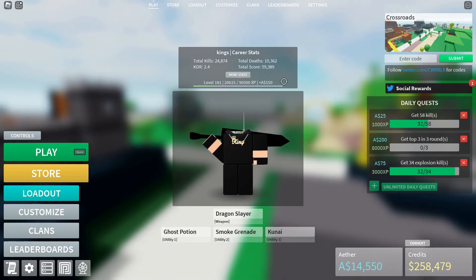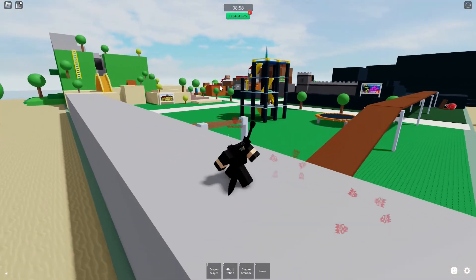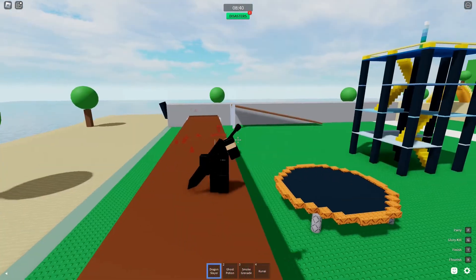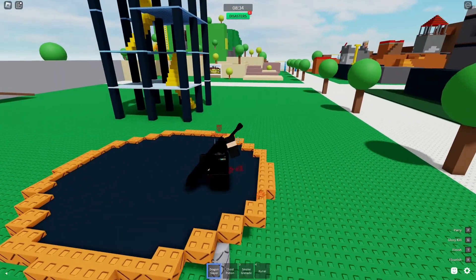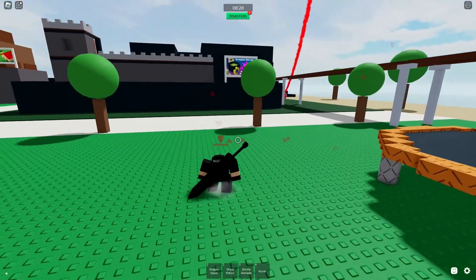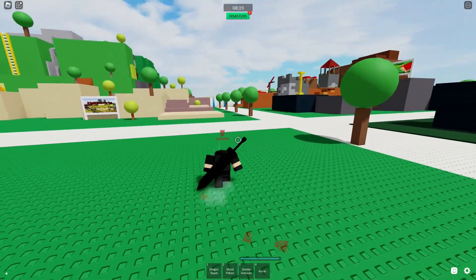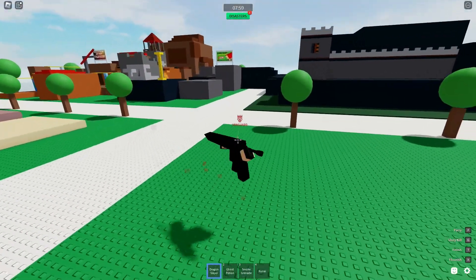Now we're going to the game. If you press space or click play you'll be in the game. The most popular map is crossroads — this is where you'll be playing most of your time. The controls: one, two, three to get out your weapons and utilities. It's WASD to move, which you'll know if you've played games before, and space to jump. Sprint to run — you'll probably know that too.